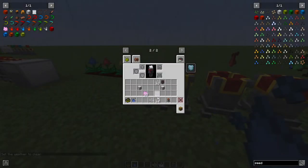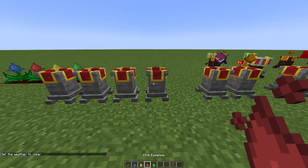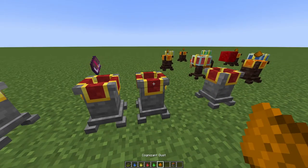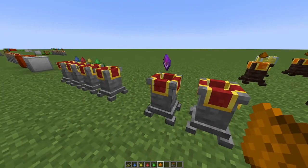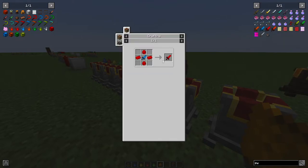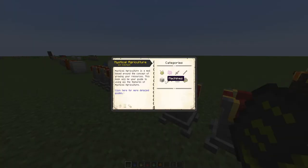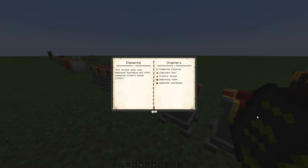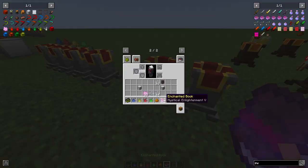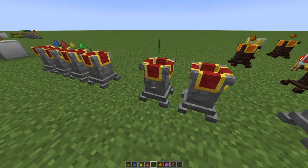Once you have all four elemental essences — water, fire, earth, and air — you also need a special dust. This dust is obtained by killing the Wither or Ender Dragon using a weapon made from Mystical Agriculture essence. You can enchant the weapon with Mystical Enlightenment (up to level 5) for more dust drops.